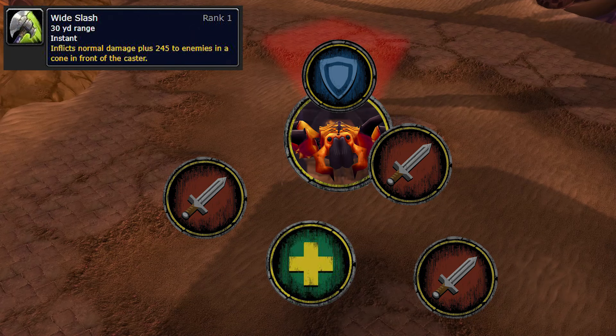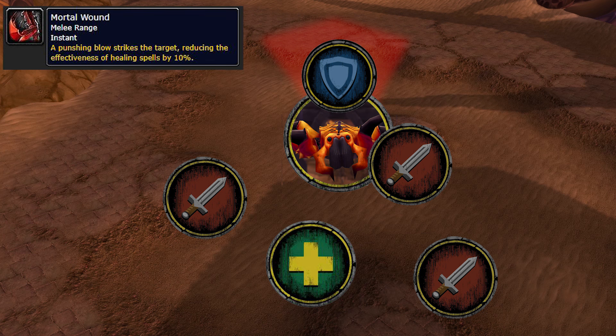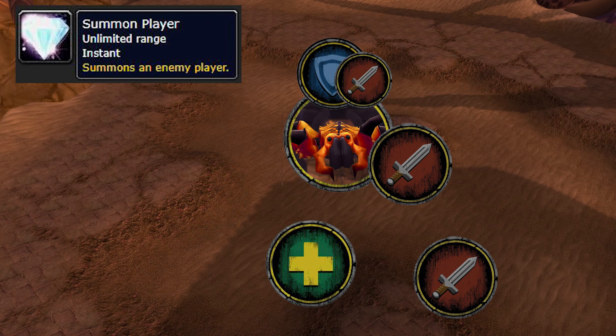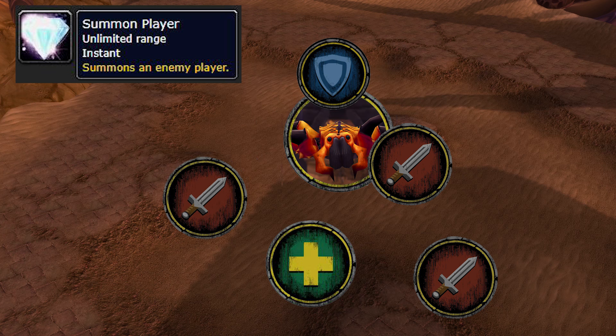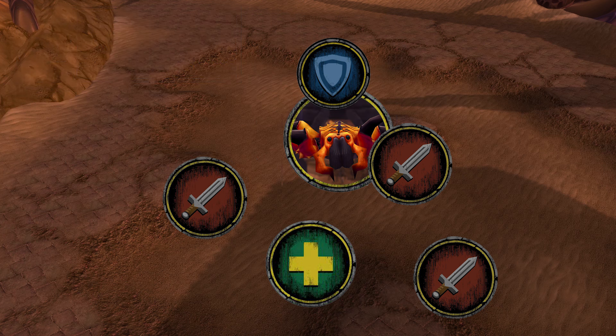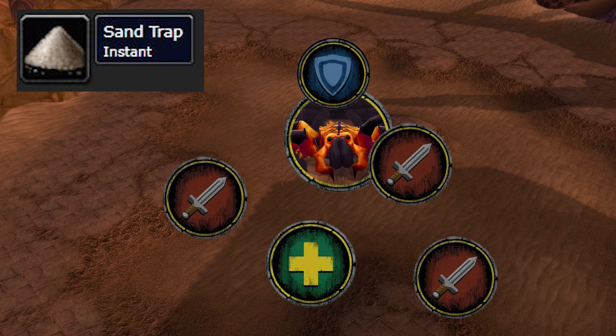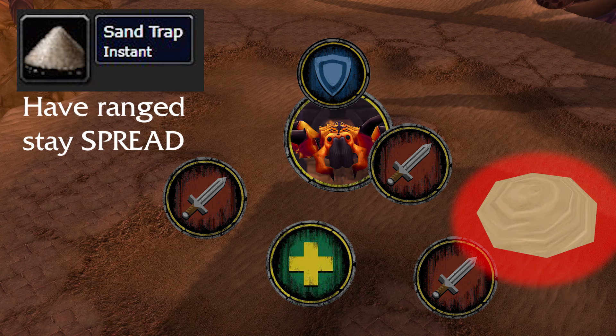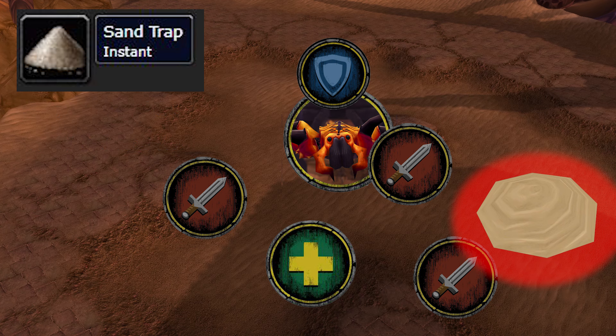Curanax has a cleave, so face him away from the party, and it also applies a debuff that reduces healing by 10% for each stack. Because of this, you'll want an off tank to taunt the boss so the debuff can fall off of the other tank. You will also teleport a random player in front of him, just move away. The most important ability Curanax has is Sand Trap. He will spawn swelling piles of sand that will explode, deal damage, silence the player, and reduce their hit chance by 75% and last 20 seconds. Don't stand on it, especially if you're a healer. The explosion radius is larger than the actual animation, so get really far away.